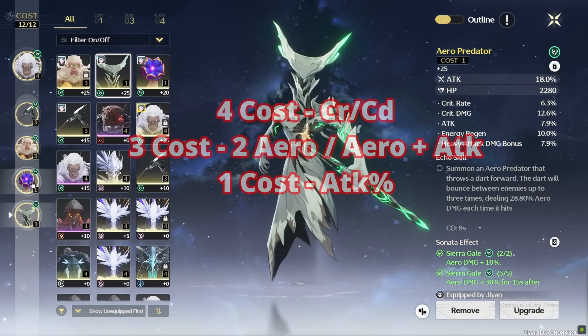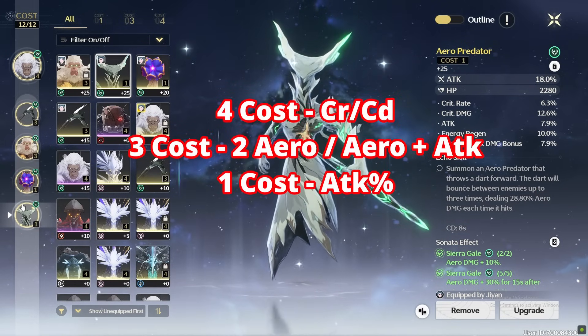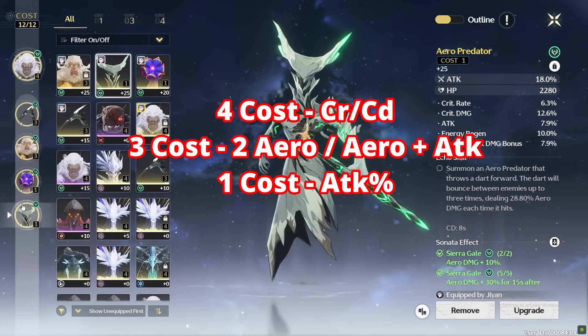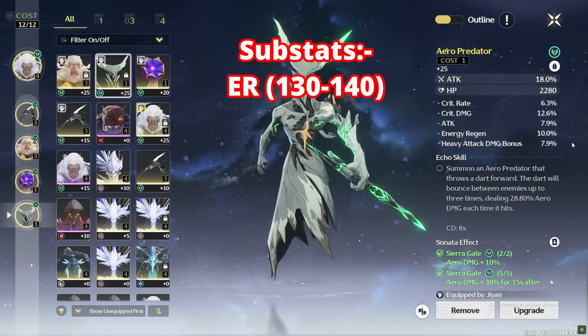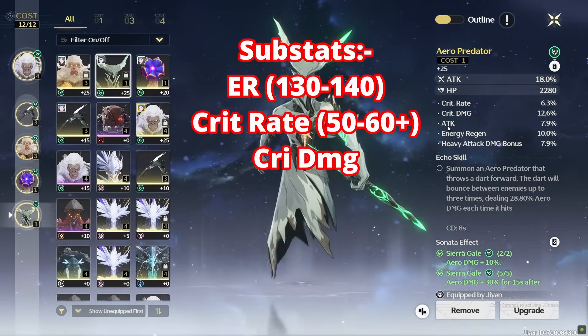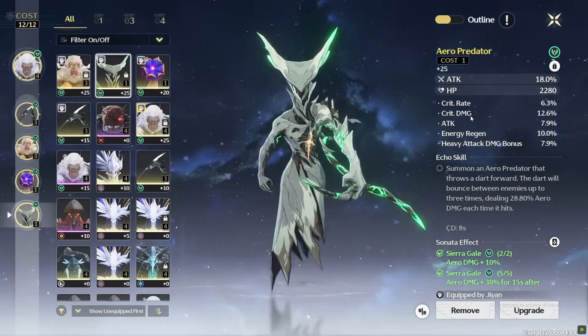The ideal echo setup is crit on the 4-cost, double Aero damage or one Aero and one attack on the 3-cost, and attack on the 1-cost. For substats, prioritize energy recharge until the required amount, then crit stats, then attack percent and heavy attack damage bonus or flat attack.